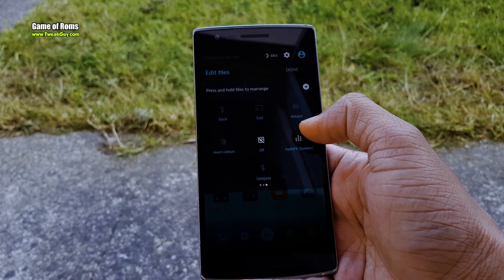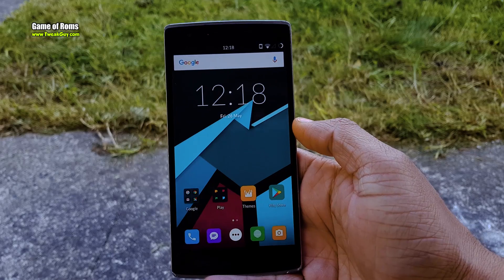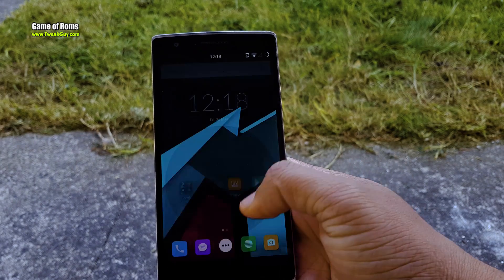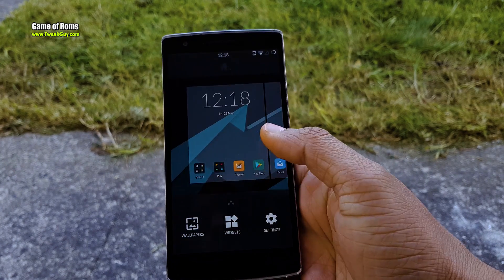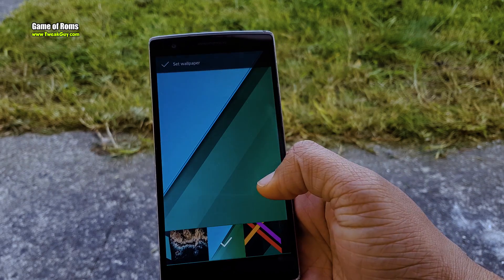I don't think there is going to be any more updates for this phone — it's stuck at 6.0.1. But because of the amazing developer community, we can run the latest 7.1.2 on our OnePlus One.